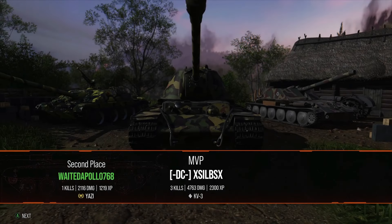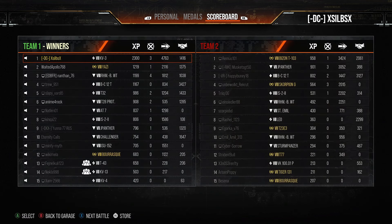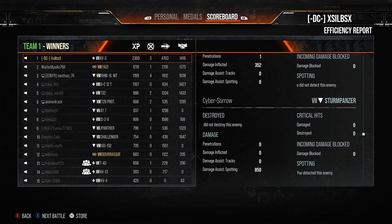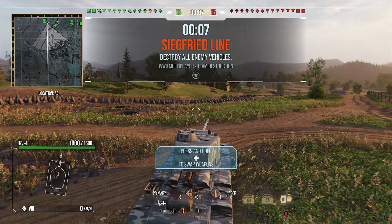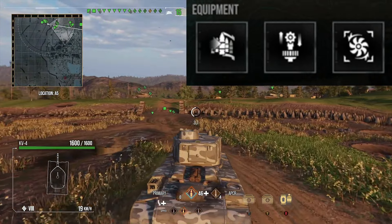A solid performance there — 4.7k damage, 1.4k assist, three kills, picking up the ace tanker and high caliber medals. Credit to our TDs for pushing in and creating opportunities for us to sit back and get shots away. I wasn't going to make the play where you push out in the open — if you do that you'll get absolutely mullered. It made more sense to hold back, let them spot up, then get shots off.